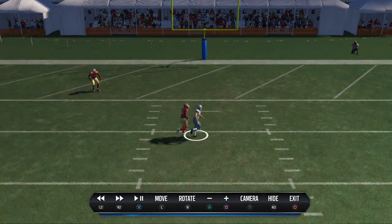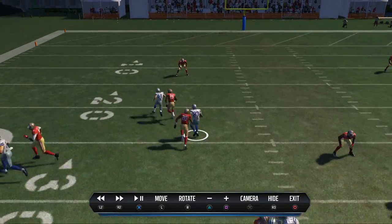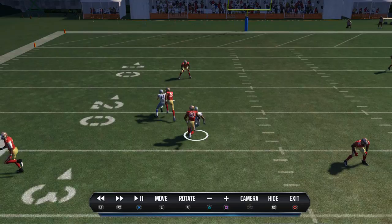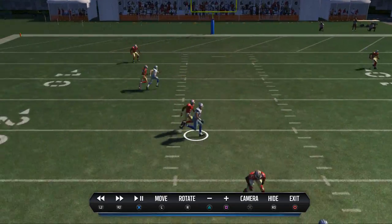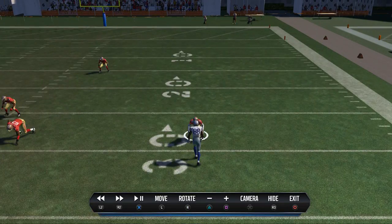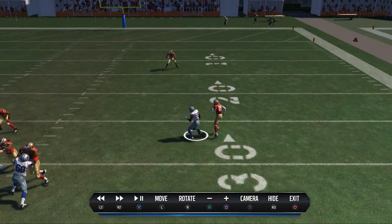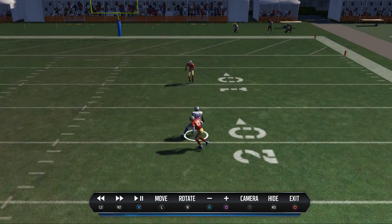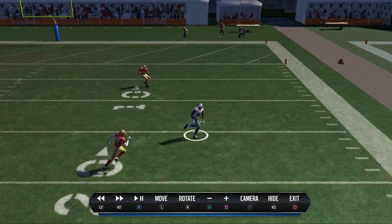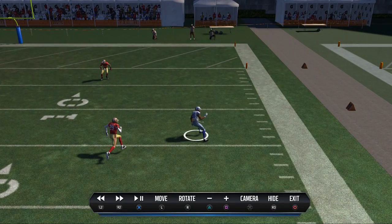Looking at the X route to Cole Beasley, I notice it seems to get inside separation against man coverage — so that's something I can work with. Then I look at Terrence Williams' route and notice he also has inside positioning — maybe a down and inside pass lead could complete to him. Finally, looking at Dez Bryant, I notice he's unbumpable, gets a free release, and seems to have outside positioning on his cut — an up and outside pass lead might complete against man coverage.